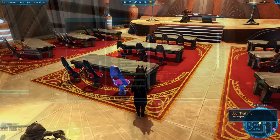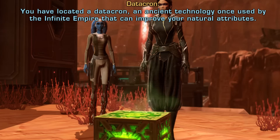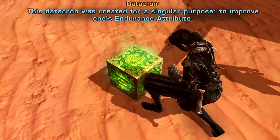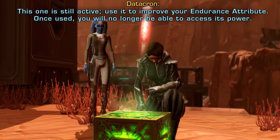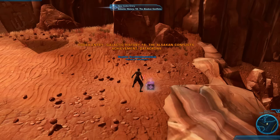Tips 30–32: Lore objects are glowing blue items in the open world that aren't part of your quests — finding each one unlocks a lore entry you can read. Every planet you visit also has hidden datacrons that boost your stats across all your characters on the server. Some require jumping puzzles to reach. You can see which datacrons you've found in your legacy panel. This is the sound a datacron makes — if you hear it, there's one nearby.